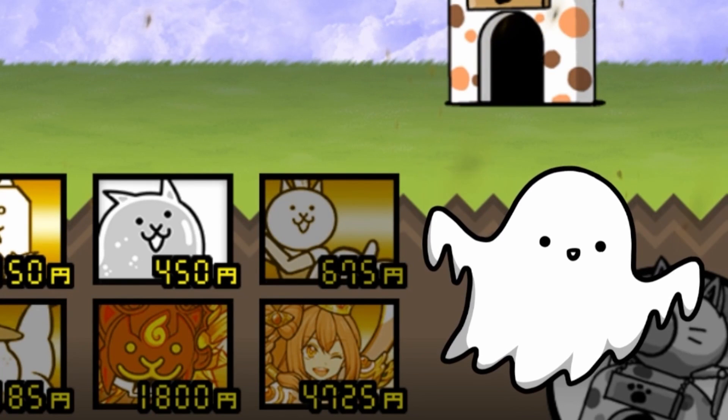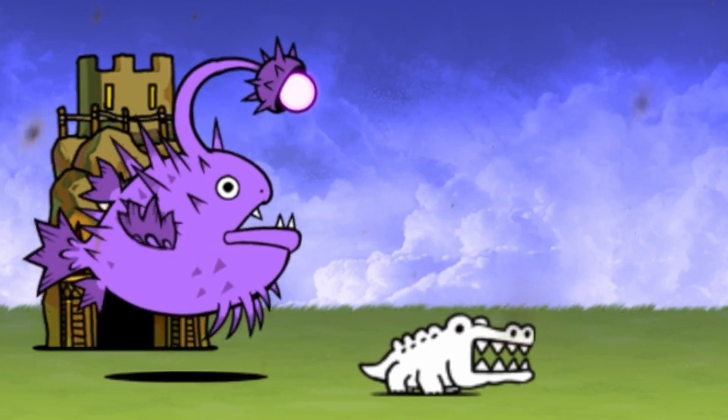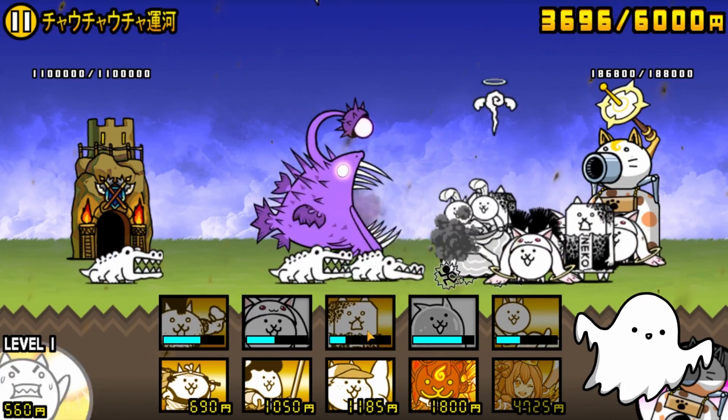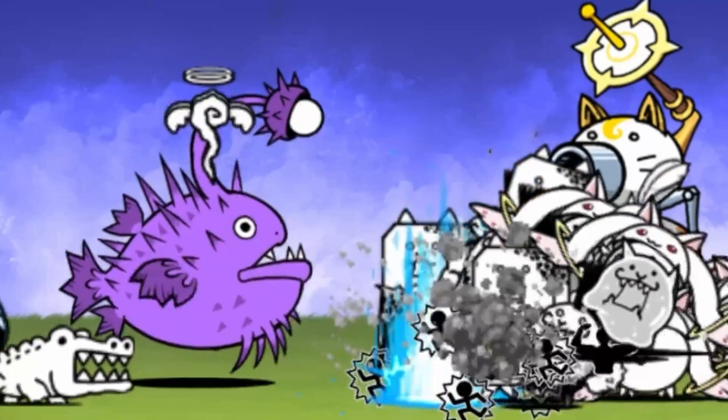We're back on No No No River, which is the name of the stage with Kana. Here's the Zenry. I've been fighting him a lot lately because we've been doing a lot of culling stages, and I would say he's honestly a pretty cool enemy. I like him — I'm getting more fond of him every time I fight him. I like his design too.